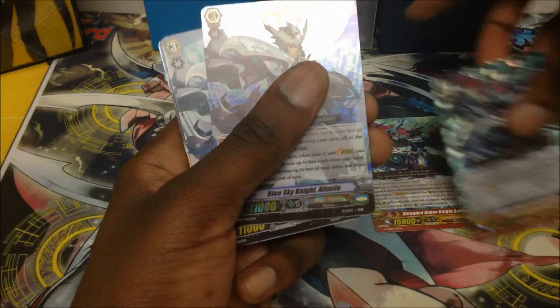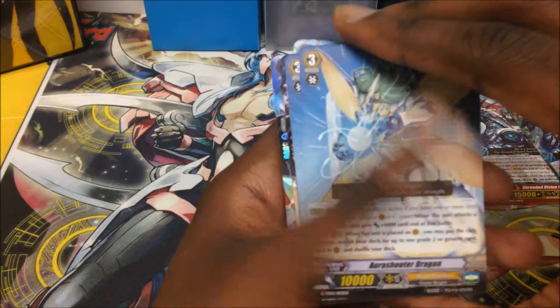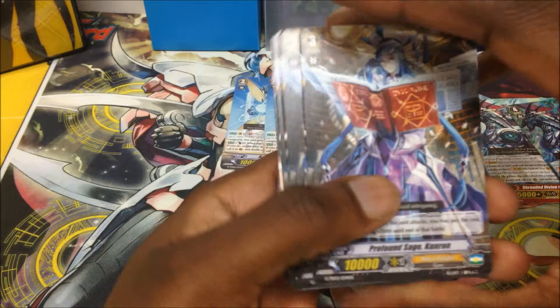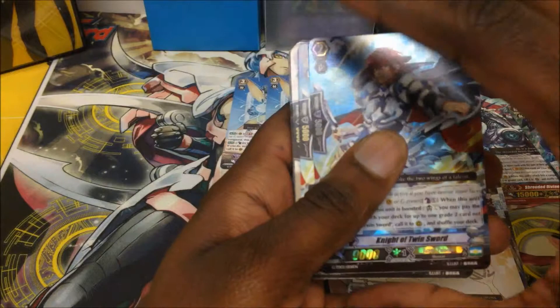The best thing about these decks is they offer two copies of the feature cards. We have two G units — the featured grade: Dream we have Blue Sky Knight at Mile — use the Generation Break, and then with the next Generation Break we have Aurora Shooter Dragon. We also have two copies of the new tank attack for War Paladins: Absolute Blade Knight.